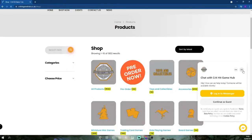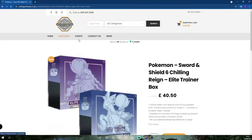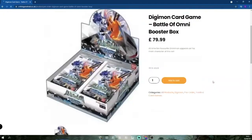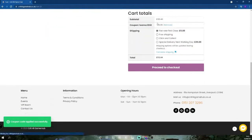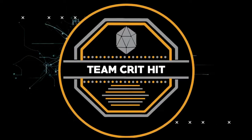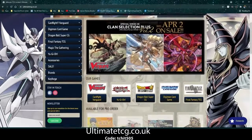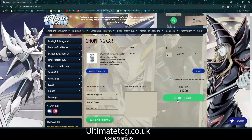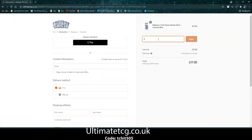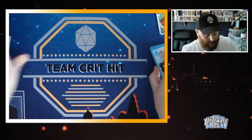Crit Hit Game Hub is Liverpool's largest gaming store and stocks all things games, whether that be Pokémon, Digimon, Warhammer — they've got it. Using our discount code Team Crit Hit, you can get 10% off orders on their online store. Ultimate TCG is a store that stocks everything TCG-related — whether that be Yu-Gi-Oh, Magic, or Digimon. Use the code TCHIT505 to get 5% off your order.